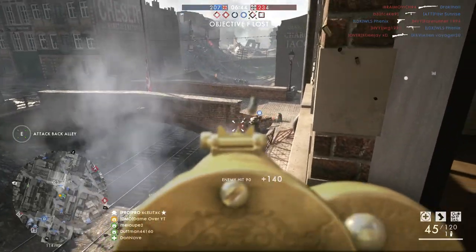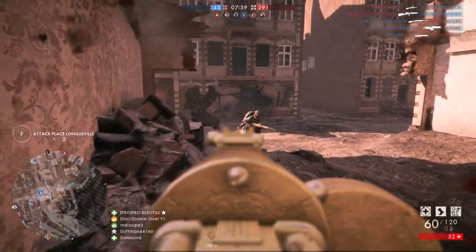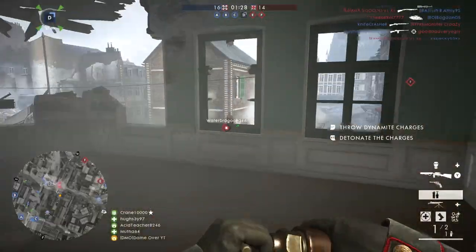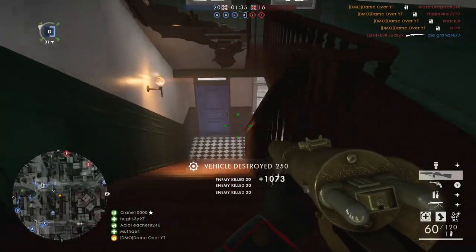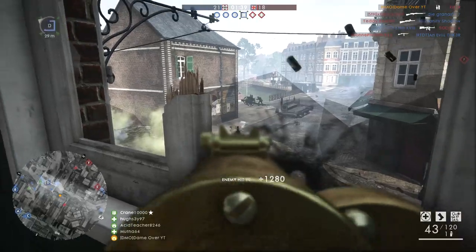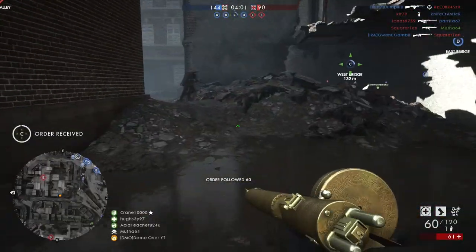So what makes the Hellriegel Factory a troll weapon? Well, if we take a quick look at some of the stats and characteristics of the gun you can see why. First of all, it's got that 60-round mag, taking it to 2nd place for most rounds available after a full reload in the assault class, following the SMG 08/18's 81 rounds. This means that if you are lucky enough or skilled enough to manage a flank on an entire squad, you can usually take them out in one go without taking your finger off the trigger.